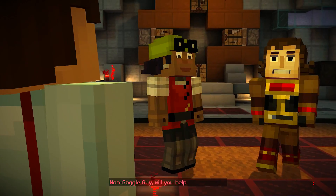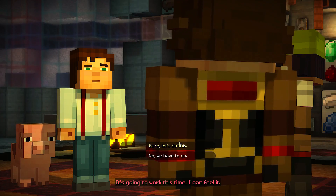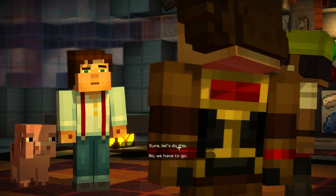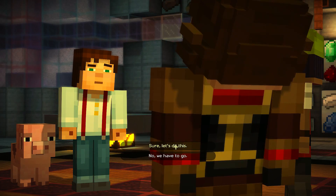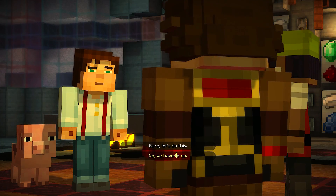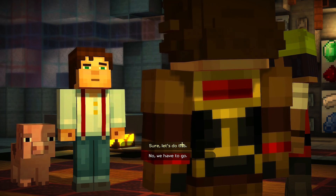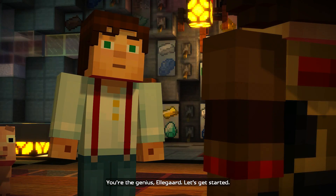Your Wither Storm problem was created by a command block — that means a command block could be the perfect way of beating it. Will you help me make one? It's going to work this time, I can feel it. We'll stay and work with her on her command block — we've come all this way. We pretty much have to finish out this part of the journey. We'll build the command block. You're the genius, Ellegaard. Let's get started.